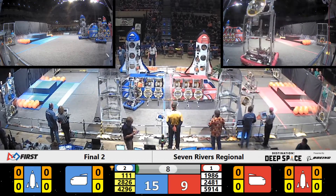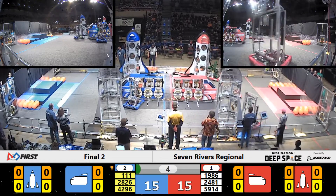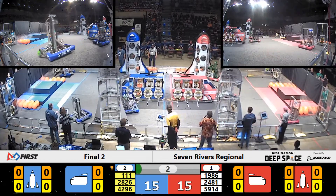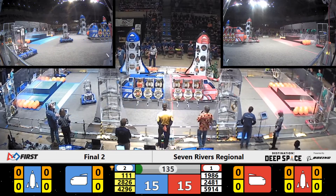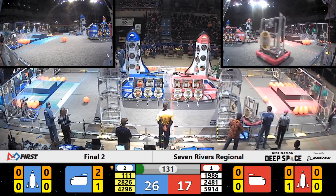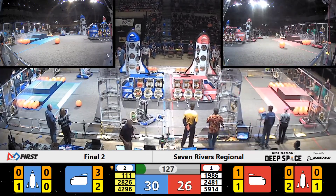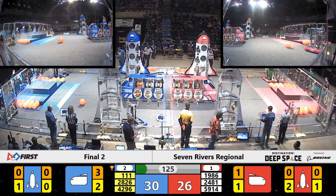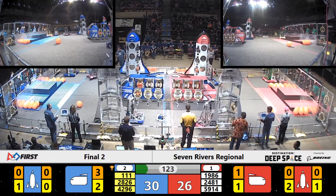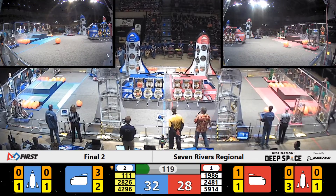It is the sandstorm period. All six robots crossing the half line — 15 points apiece. I see some hatch panels scored over on the red side. Cargo being scored on the right. Early advantage going to the Blue Alliance as this match begins and enters into teleoperator mode. The sandstorm is abated. The screen is up. Drivers have complete view of the field.